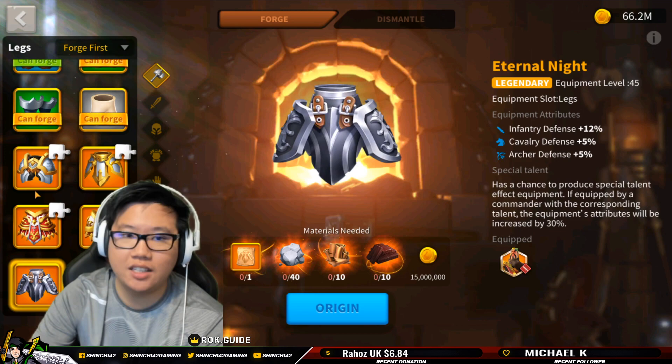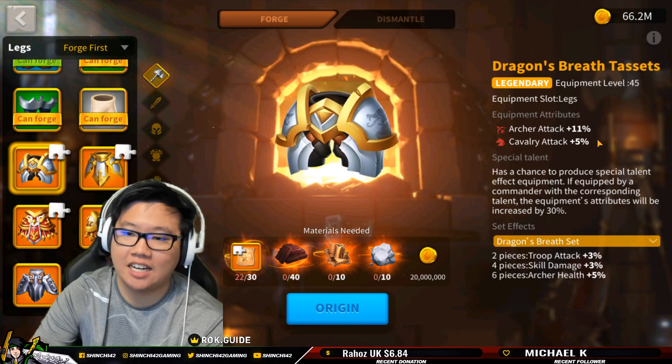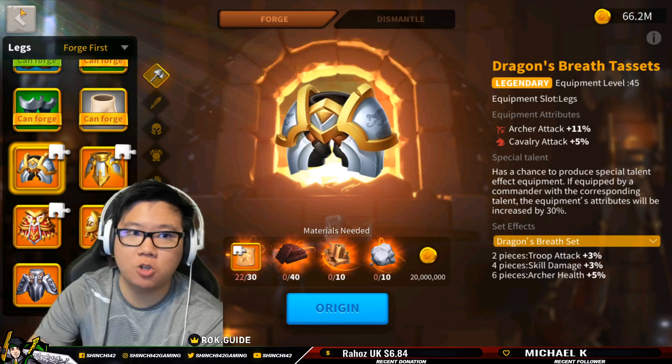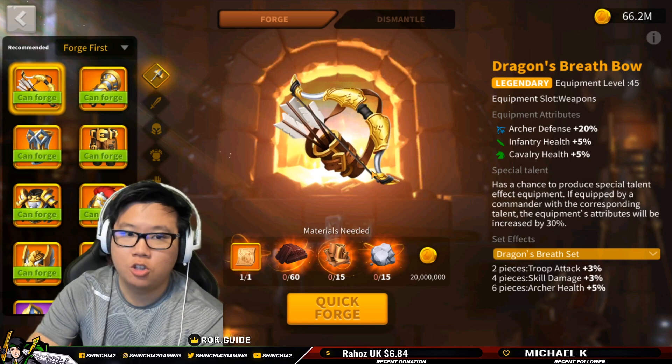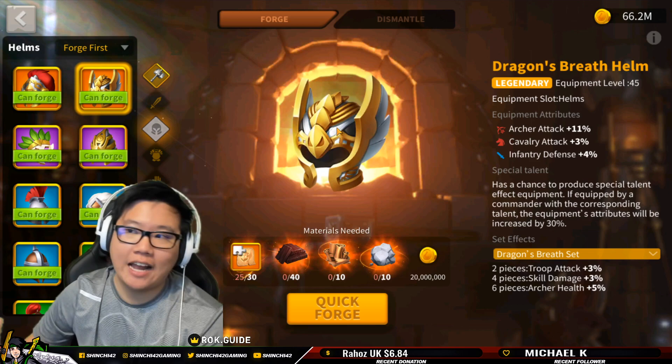Another nice item to get is the archer dragon's breadth tacet — it's also going to give us 11% attack. I'm looking forward to having that, but right now there's no opportunity to get a complete item for that one. So with that being said, we are going to be crafting two items: the helm and the gloves.